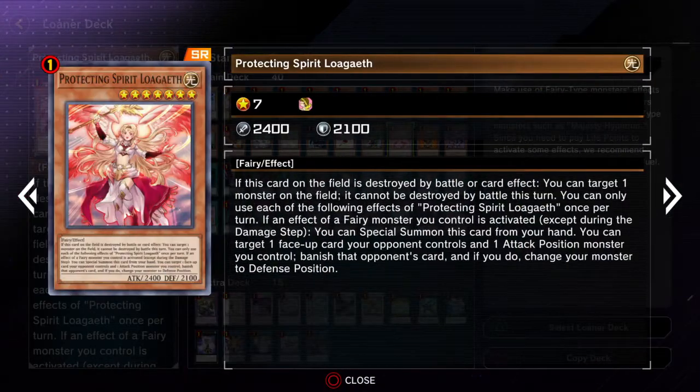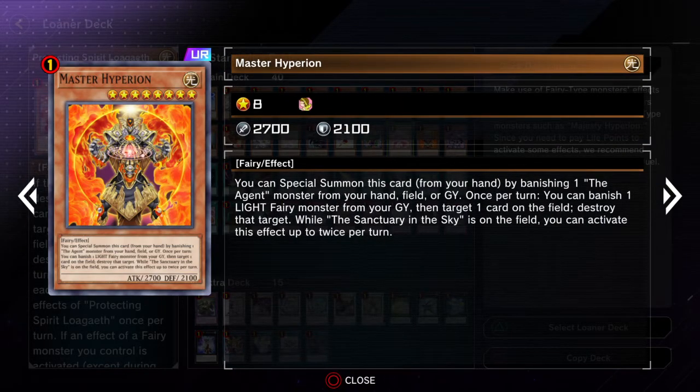Protecting Spirit Logeth — helps to protect some of the other monsters when it's destroyed. And then also she can special summon herself, and she can banish some of your opponent's monsters, so that's pretty cool. And the Master Hyperion can also help with destroying stuff on the field — it can do any cards, so that's really good. And he can be activated twice per turn while the Sanctuary in the Sky is on the field, but even if it's not, he can still activate his effect just once. He has a pretty easy special summoning method too.